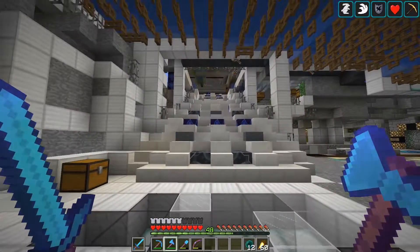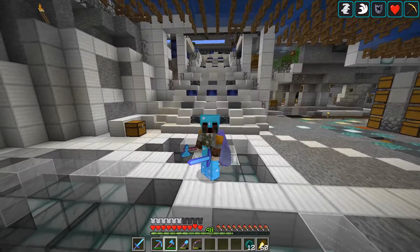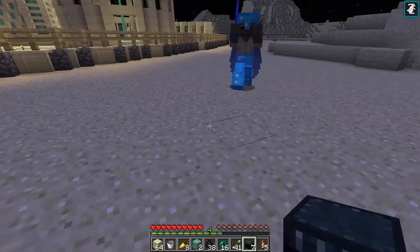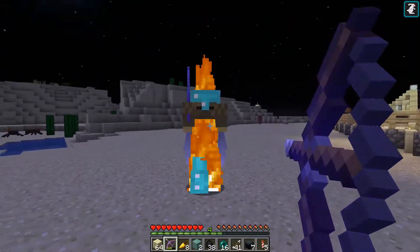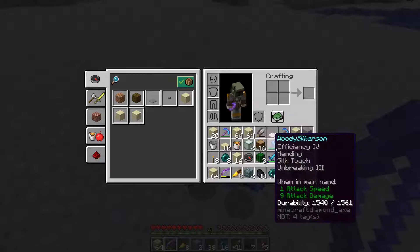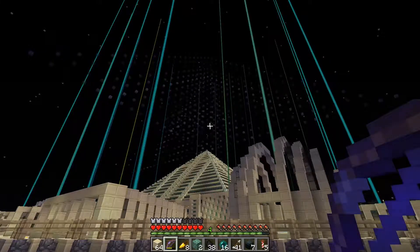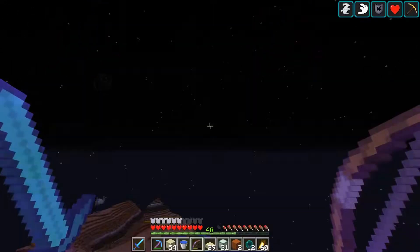Oh, I died. I don't die very often, so I want to show that to you because it was kind of funny how it ended up. This little guy has my gear now. I need to get some sort of a weapon before he comes and chops at me. I think I have an arrow. Problem solved — you look good in my gear, but I look better in it. It had been a while since I had died, but that's what happens when you go AFK with these phantoms. You get so used to being able to go AFK in certain areas, but not anymore with these phantoms — you've got to be careful.